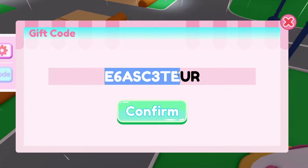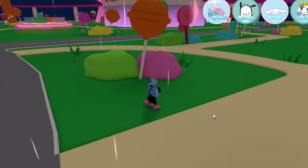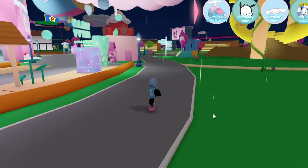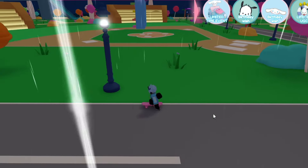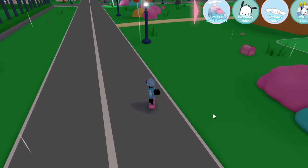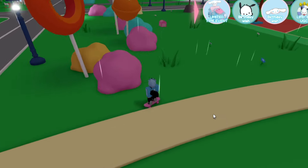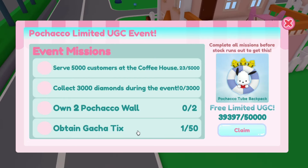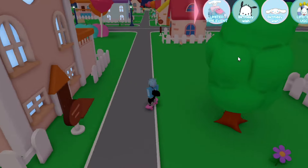The code is E6ASC3TEUR. Confirm. And did I spell it wrong? No I didn't — we just got gacha text as you can obviously see. So if you're wondering where that code location is, it's on the floor in front of one of these houses or buildings. We did just get gacha text, so we obtained one gacha text. We completed a bit of the new limited UGC event.